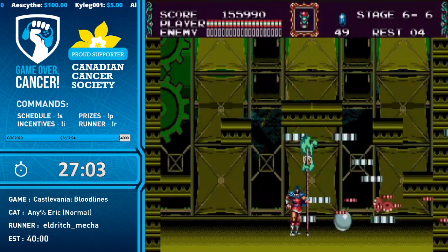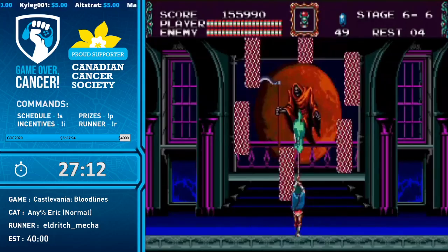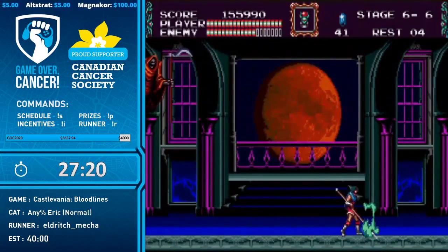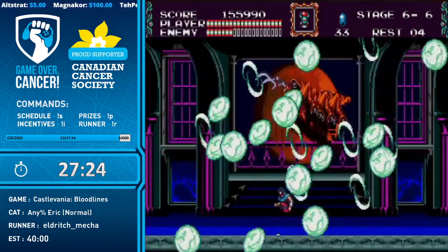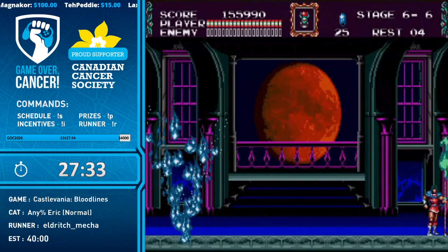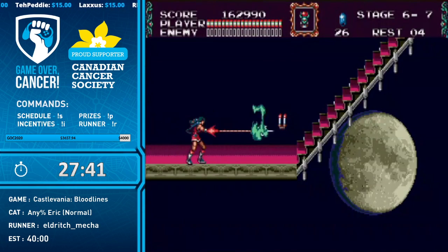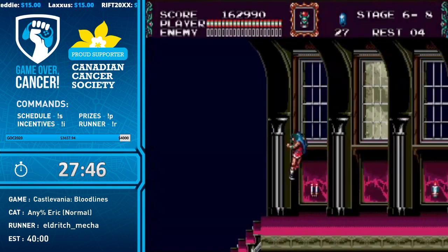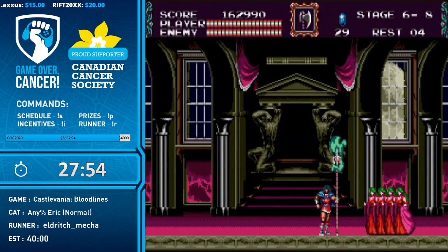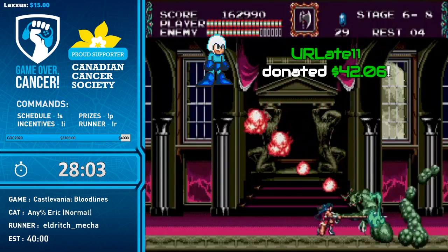His gem count is a little low so it's going to come into play with the next two fights including Death. He needs the super weapon — it helps out and makes things a bit quicker, but we'll be a little slower here for safety's sake. Getting the axe right there is important because it's going to help with a speed strat on Elizabeth's second phase and the third phase coming up.